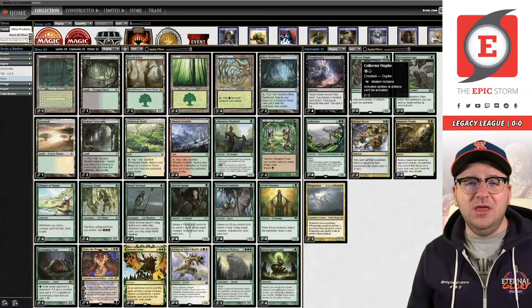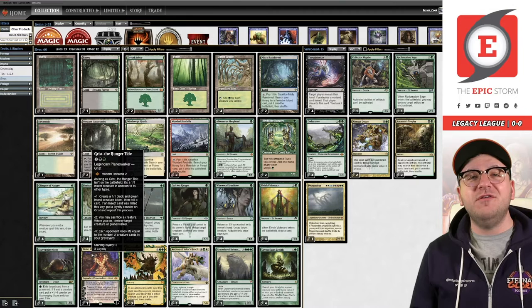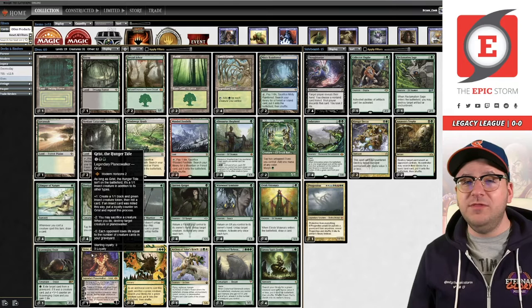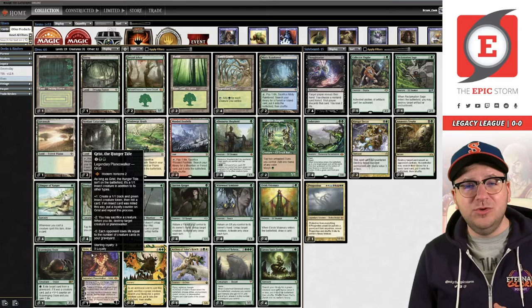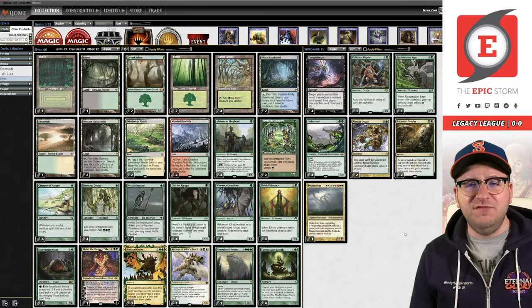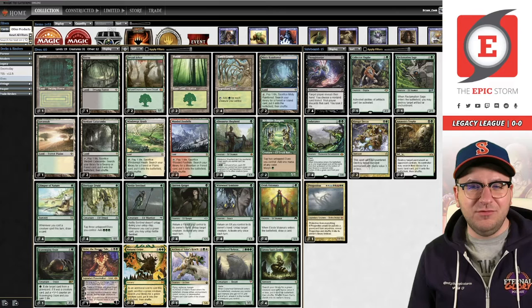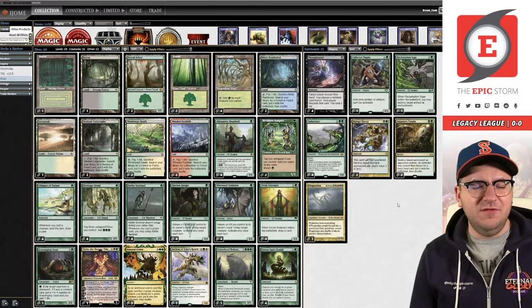The big thing I'm excited to test today is Grist, down here - it's a legendary planeswalker from Modern Horizons 2 that you can Green Sun's Zenith for, because when it's not in play it counts as a creature in every other zone. That means you have removal you can Green Sun for, but also a big payoff - it helps you grind if you need to. The only thing I'm not sure of in this deck is two Abrupt Decay and two Assassin's Trophy. I don't know why you'd want Assassin's Trophy over Abrupt Decay, other than something like Lands where you need to blow up a land.